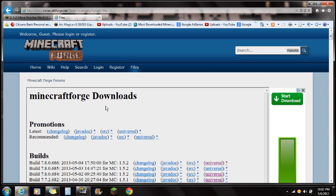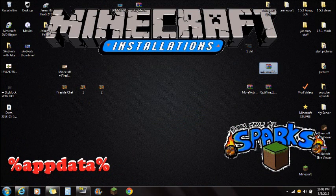You're also going to need Minecraft Forge. There will be a link in the description so you guys can download Minecraft Forge from there. It's going to take you to the Minecraft Forge website, and you're always going to want to download the very top version because that is the most updated version. Make sure you download the universal version and save it to your desktop.